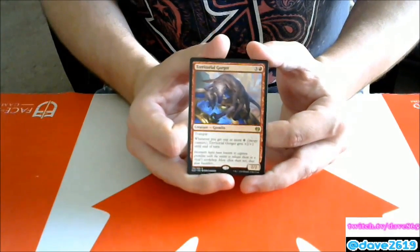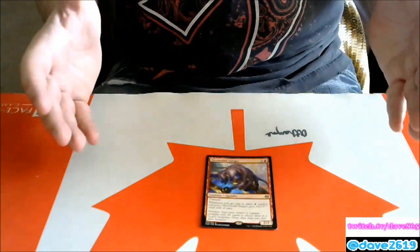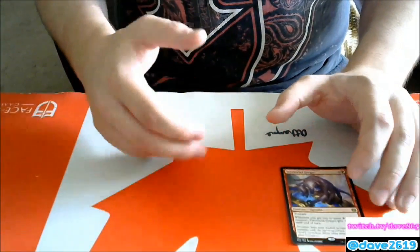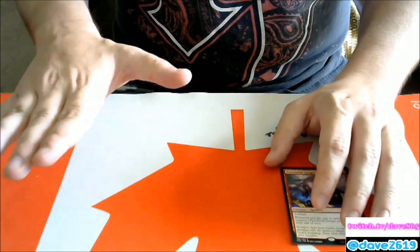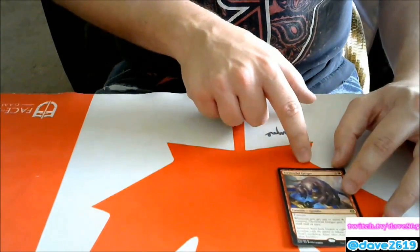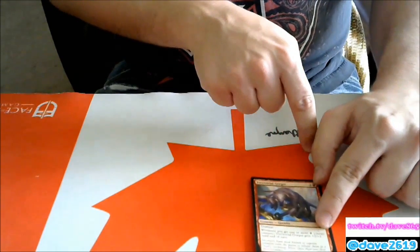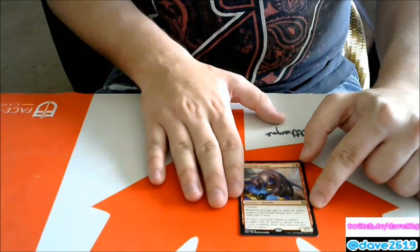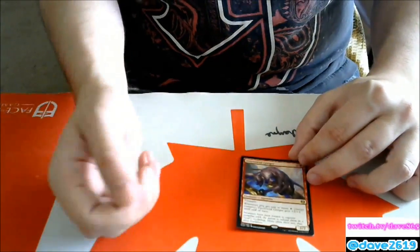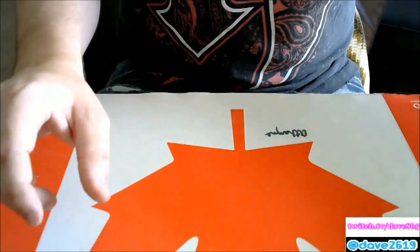We also got Territorial Gorger — three generic and a red for a 2/2 trample. Whenever you get one or more energy, Territorial Gorger gets +2/+2 until end of turn. The example given: there's an artifact that whenever a creature enters you gain an energy. If I play something with fabricate, the main creature enters and I get two servos, so that's three separate events of gaining energy — three separate +2/+2 triggers — making it an 8/8 trample. It's a three-card combo, but energy is going to be a big thing especially with Aether Revolt, so it has real potential.